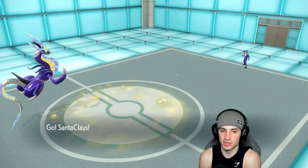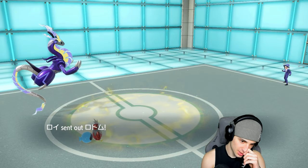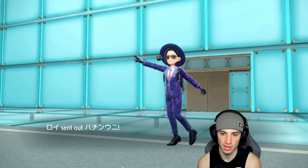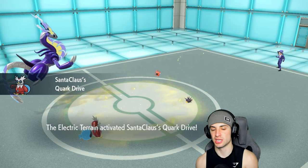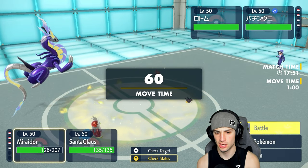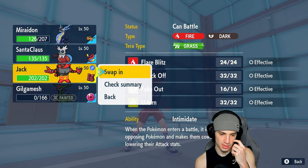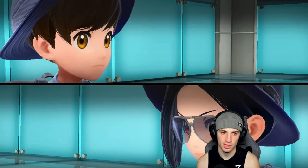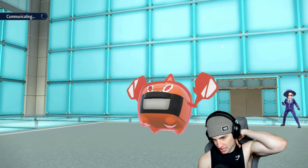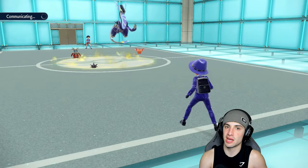It turns into a 2v2. I'll lead Iron Bundle and swap into Incineroar. They throw out Pinchurchin — no terrain now, so I can just Hydro Pump that slot. I'll protect Iron Bundle actually, or maybe swap to Miraidon and Hydro Pump into the slot. I have Focus Sash as backup — this match is looking pretty good for us.